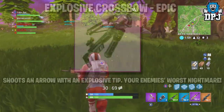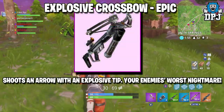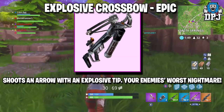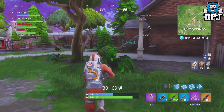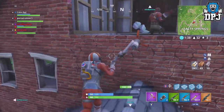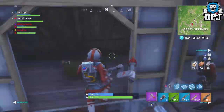Next up we have the explosive crossbow. This epic variant shoots an arrow with an explosive tip — your enemy's worst nightmare. I believe it will act much like the crossbows in game now, but exploding on impact and causing damage to nearby enemies and structures. A crossbow that explodes but does nothing extra would be pointless, so I believe it will offer an area of effect damage output.